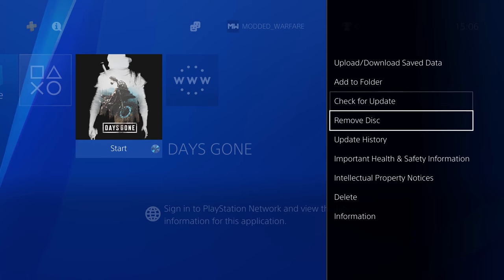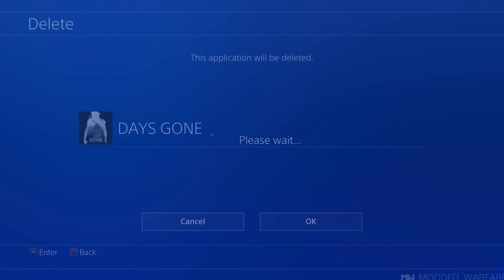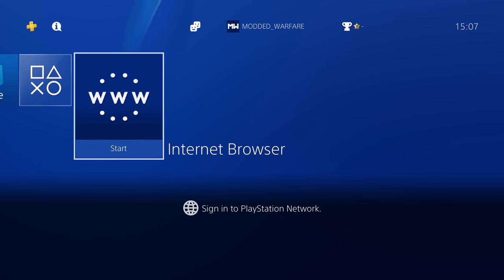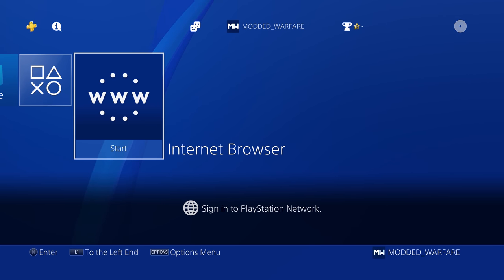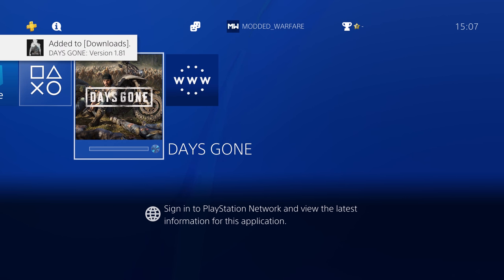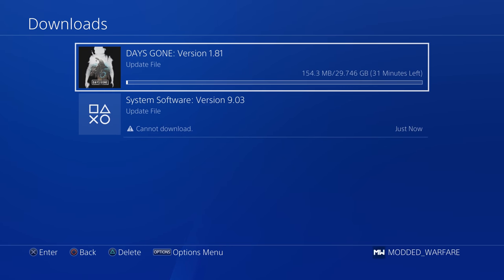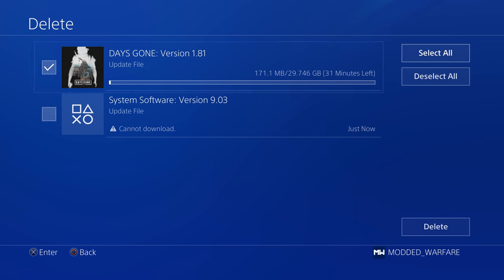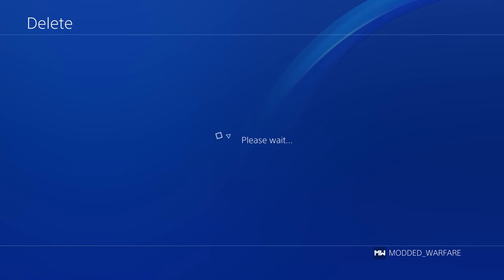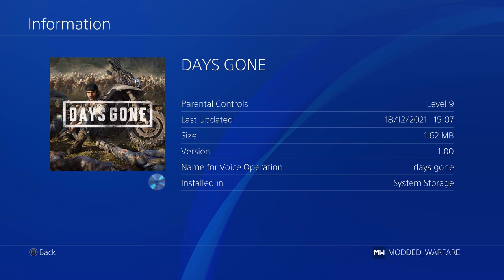Before we do this, we're going to reset the game back to the default version. I'm going to remove the disk, delete the game to get rid of the update, and then pop the disk back in so that we're reset back to 1.00. If you're on a digital game, I'll show you how to remove the update later. Make sure you delete it so it does not download the latest update. As you can see, this game is now back to 1.00.